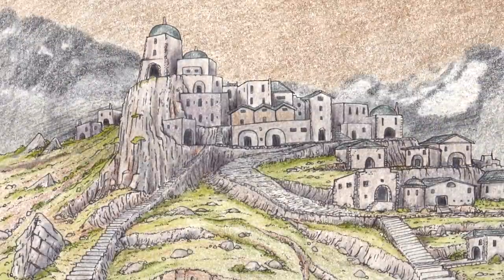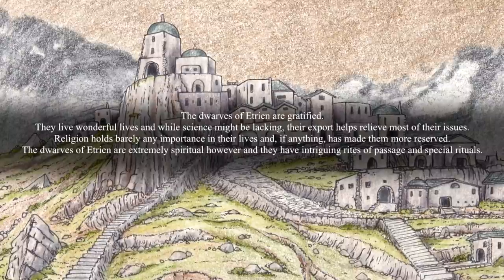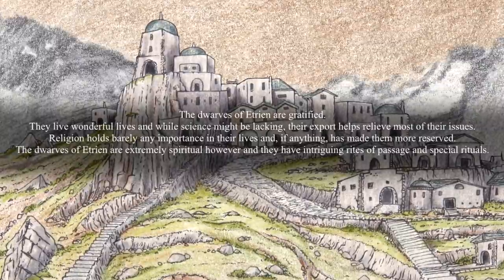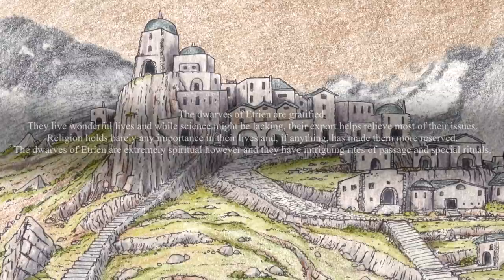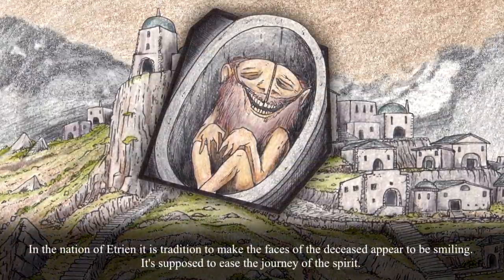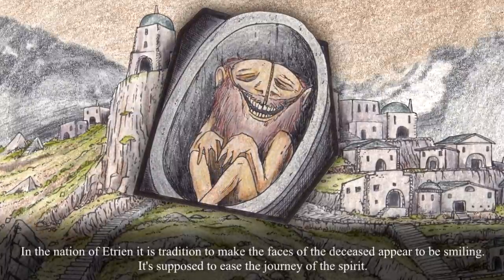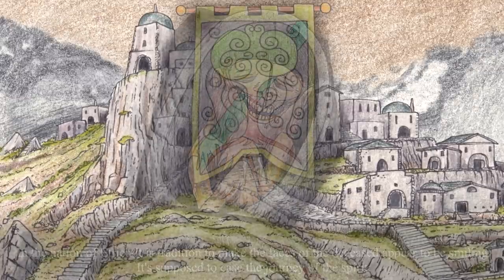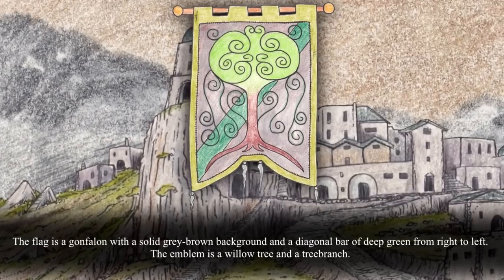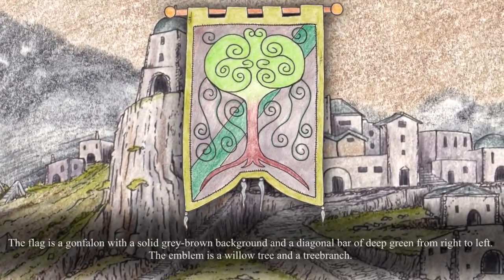The Dwarves of Etrian are gratified — they live wonderful lives, and while science might be lacking, their exports help relieve most issues. Religion holds barely any importance, and if anything has made them more reserved. But they are extremely spiritual with intriguing rites of passage and special rituals. Their flag — another randomly generated bit from ChaoticShiny.com — is a gonfalon with a solid gray-brown background and a diagonal bar of deep green from right to left. The emblem is a willow tree and a tree branch.